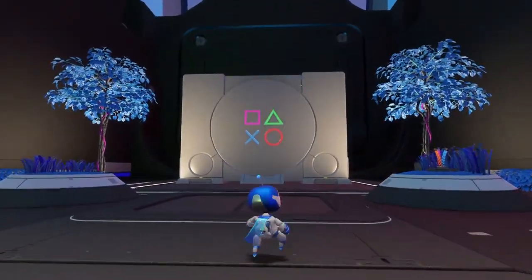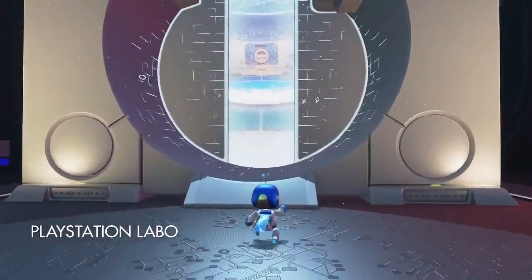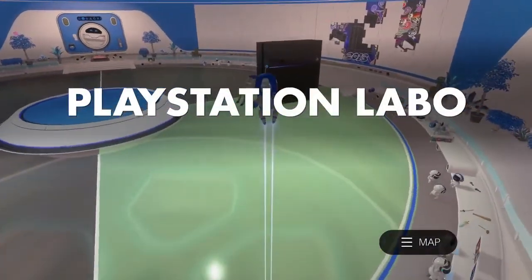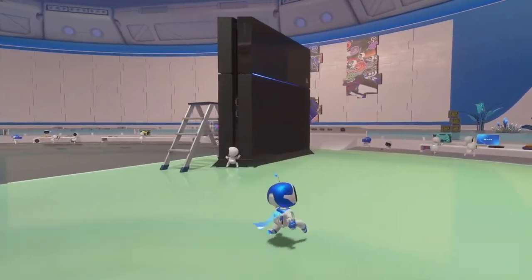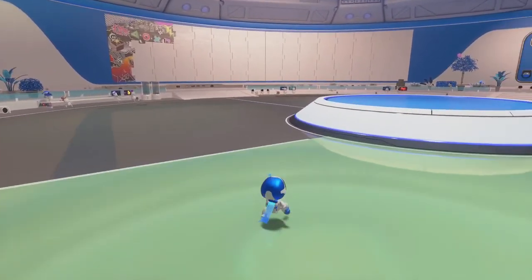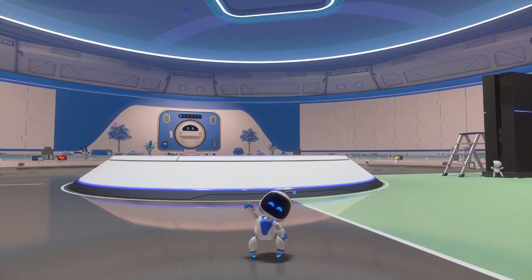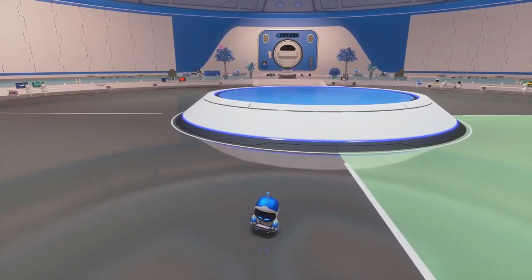One of the more noticeable Easter eggs — if you have a little look here, you have the PlayStation 1, and if you go and have a little run-up to it, it turns into the PlayStation Laboratory. If you let your little Astro guy run into the fruit here and complete the jungle area of Astro Playrooms, you will get this PS4 that appears. A cool little detail is if you leave your character AFK for a bit, he'll start playing on stuff like the PSP or the PS Vita, which is a really cool little detail.